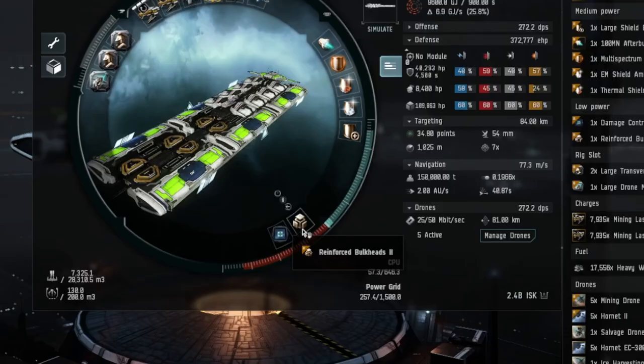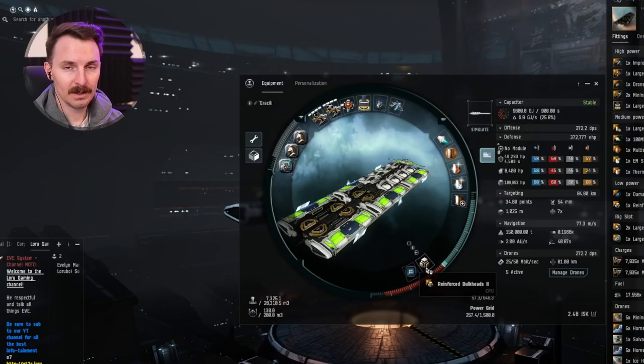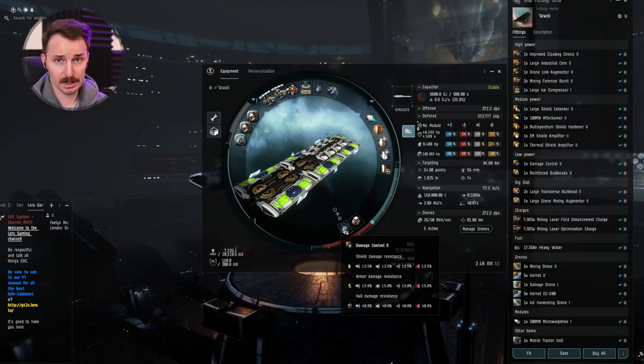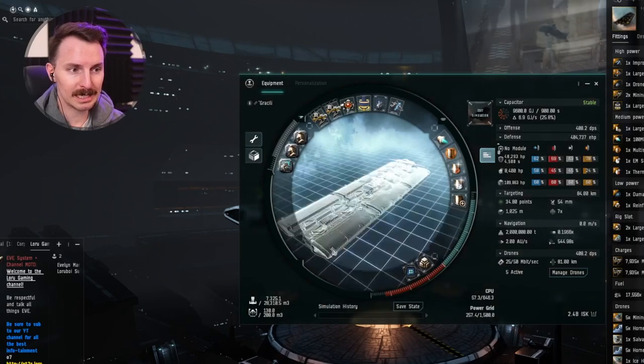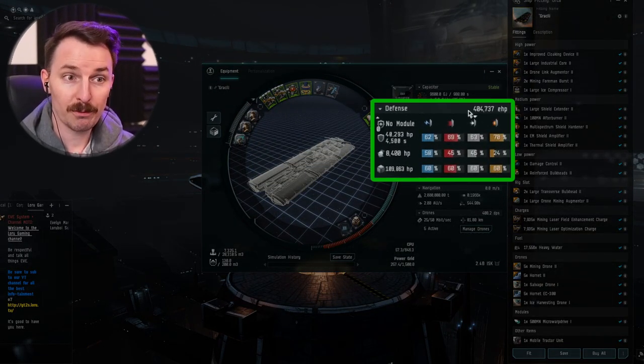The lows are super easy. We have a single reinforced bulkhead. The bulkhead plus our rigs makes the ship's hull extremely difficult to crack. This will give you more time to fight off gankers. The damage control two is a perfect fit for the slot and single-handedly nearly doubles your effective HP from 278,000 to 404,000.